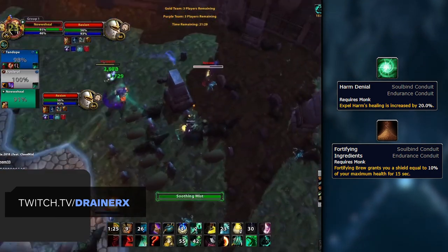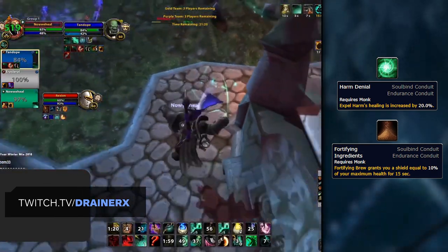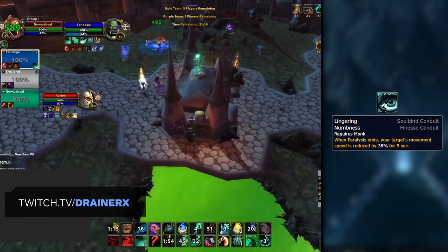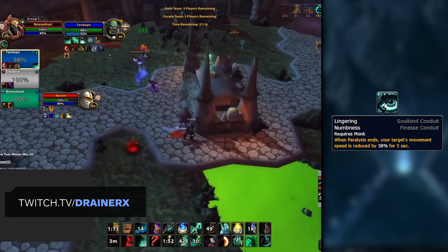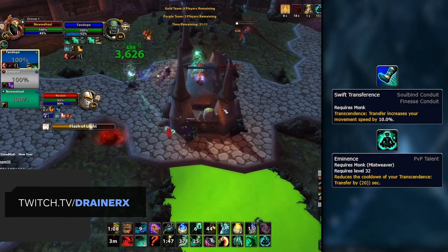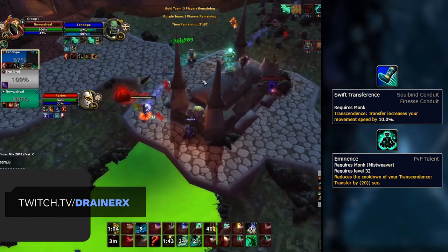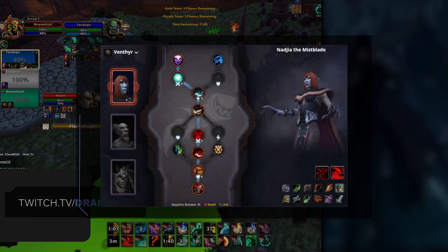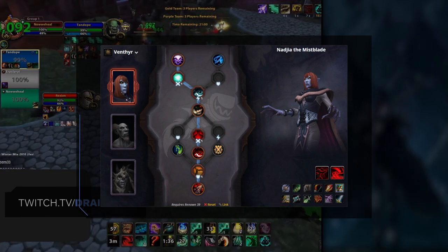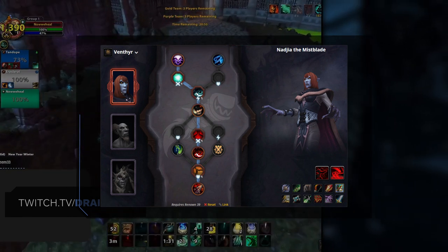Given that your goal as a Mistweaver Monk is to always get away from damage, which will give you the opportunity to cast and top yourself with Vivifies, Grounding Breath is the clear Endurance pick. As for your Finesse Conduit, none really stand out as being too great, but Lingering Numbness at least has the potential to provide some value in niche situations. Swift Transference could also see some play and potentially be a better pick, especially if you find yourself often playing with Eminence to deal with being trained. So that leaves our recommended build looking like this: Imbued Reflections and Resplendent Mist as your Potency Conduits, Grounding Breath as your Endurance, and Lingering Numbness for Finesse.